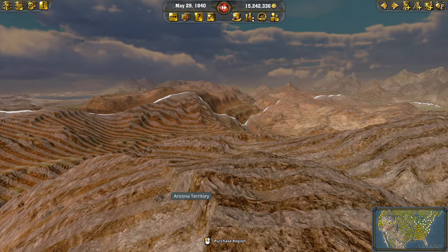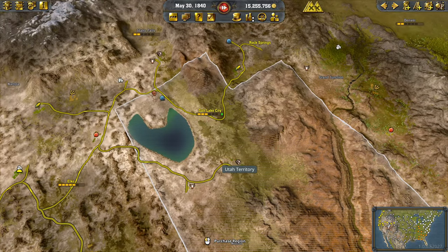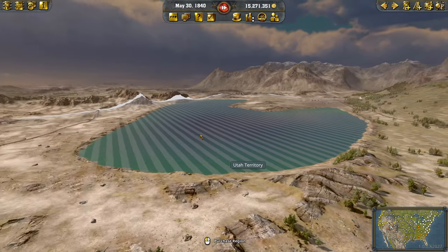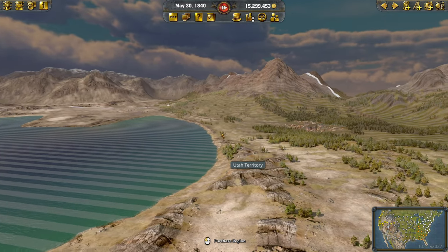Beautiful landscape over there — you can also see the Grand Canyon. Lovely details. Holy cow — I should have started here, this looks so different from what I'm used to.